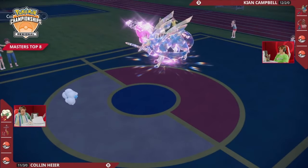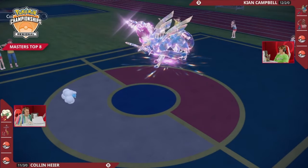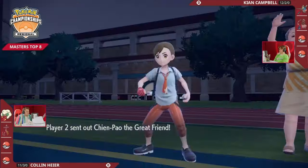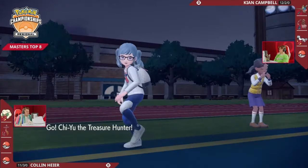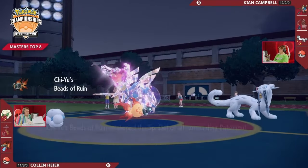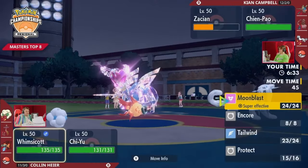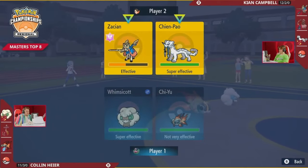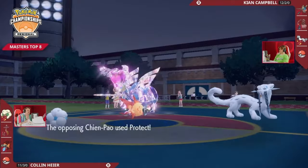Collin does have the speed advantage on his end. Sure, there is a Tailwind apiece for both trainers, but with the negative-two speed stat on that Zacian, it's a little more hard-pressed. Even swapping out on the next turn means losing some momentum as well as that attack raise. Chiyu hitting the field — this can pressure both of these Pokemon. The Sword of Ruin activates for Keon's Chienpao and the Beads of Ruin for Collin's Chiyu, so both sides are going to be doing more damage because of those abilities.